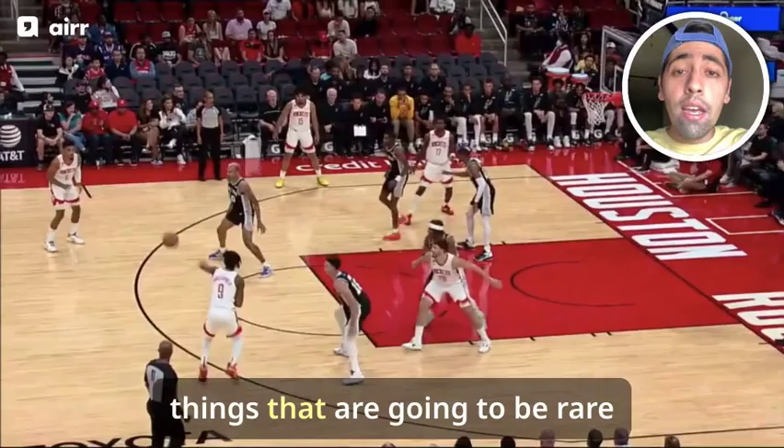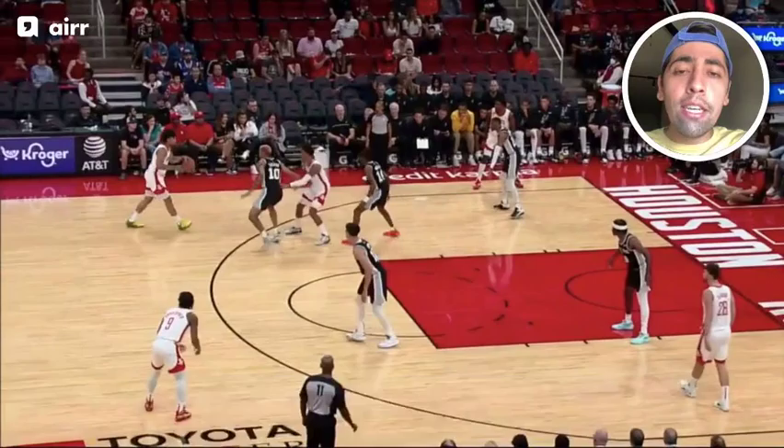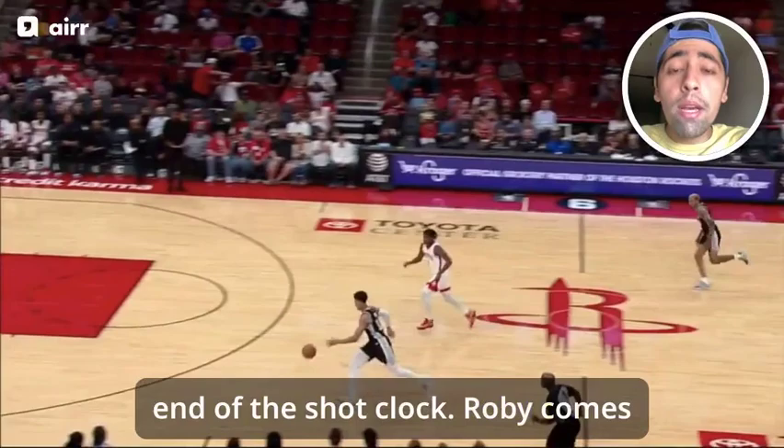And those plays really aren't going to be rare for him — he's an incredibly high energy guy. He stays in front of Daishan Nix here, who's not the shiftiest or quickest guard, but ultimately forces him to kick it out at the end of the shot clock. Roby comes up with a steal — it's defense to offense.